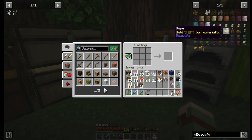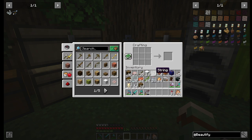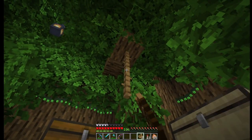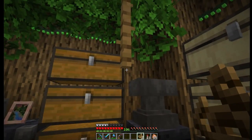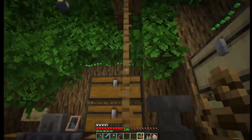And now we're moving on to rope. It'll be important in making the hanging pot. It's just three strings — super easy. Holding Shift gives more information: it says ropes can be placed like chains and are also climbable. I'll place a few here. And you climb it like a ladder or the trellis. That's pretty cool.